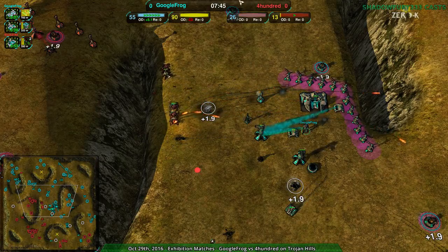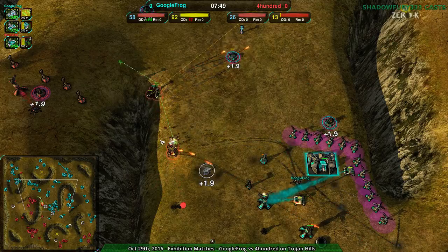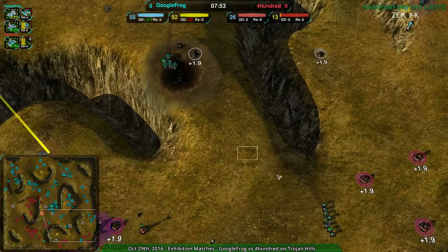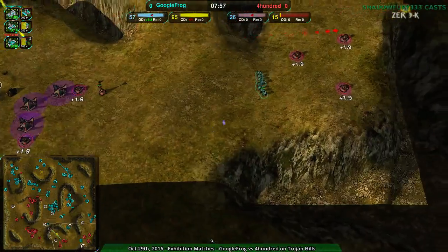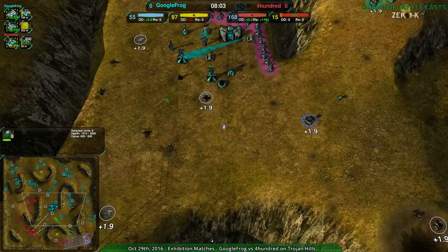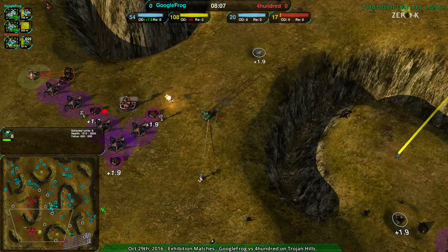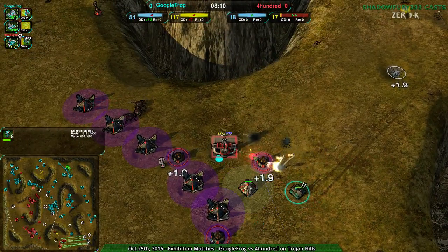Some damage is being dealt by the Recluses — not bad, but not a whole lot of meaningful damage, not actually killing anything significant. Google Frog just waiting, Bandits hanging out right by the Metal Extractors. There's the kill move — that is going to end the game. I can't see 400 staying in this after losing all those Metal Extractors, especially with the Reaper coming into the main base, finishing off the factory. That's gonna be game.